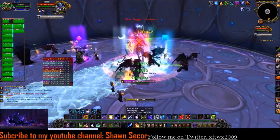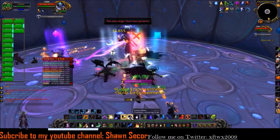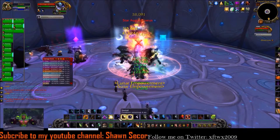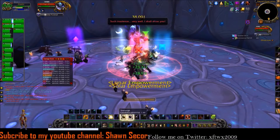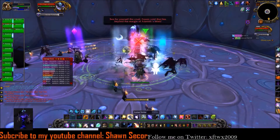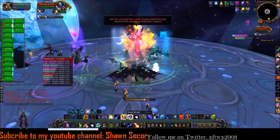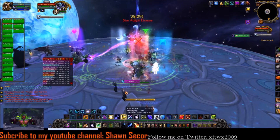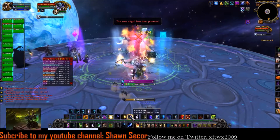The first thing you want to know is you want to set up two different groups across from each other, about four to five people stacking in each group, because the tank is going to get a debuff called Gravitational Pull. It's going to happen every 30 seconds in phase one, and the tank's going to have to run the pull to a stack of people so they can clear the debuff. Enough people have to be in that stack, so if you're off running injections, make sure you run right back to your group so there's enough people for the tank to soak.